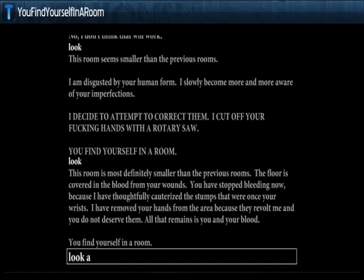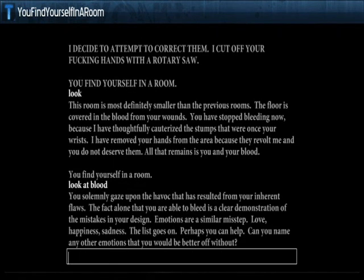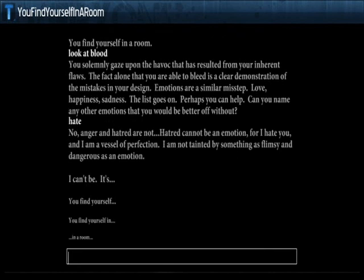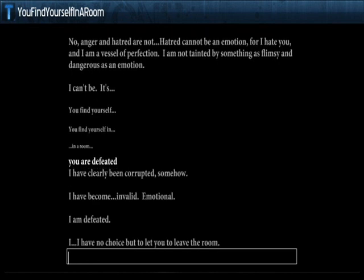I try 'look at blood' and explore emotions. The game asks me to name emotions I'd be better off without — love, happiness, sadness. I try 'hate,' but the game says anger and hatred are a flimsy and dangerous emotion and I'm not tainted by it. The game declares itself 'defeated' and says it has become invalid and emotional, so it has no choice but to let me leave the room. I type 'leave' and I'm outside.